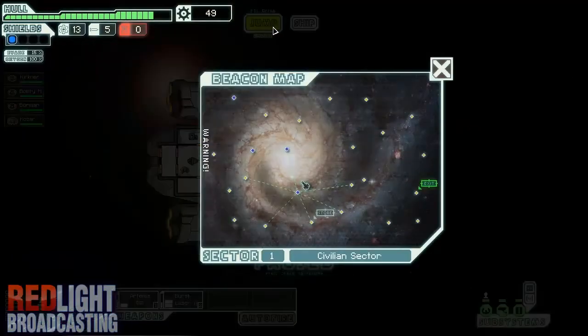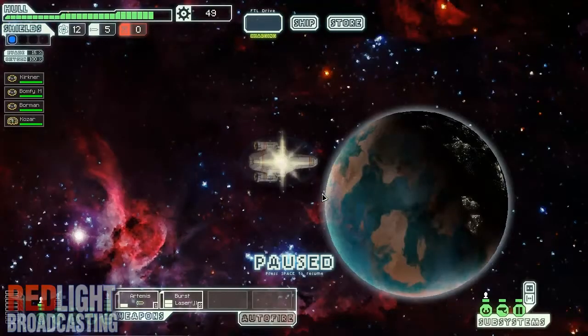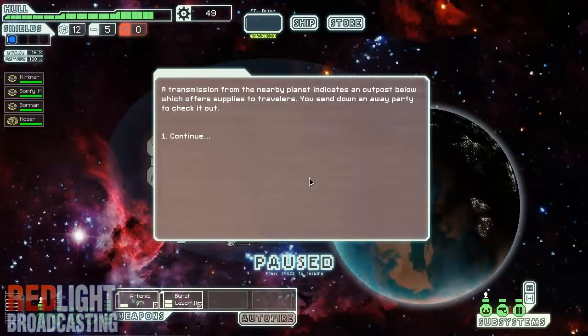I've got some extra time in the sector, which lets me explore for longer. Eventually the rebels try and catch up to you and they'll try and kill you — actually, they will kill you. There's an outpost below which offers supplies to travelers.